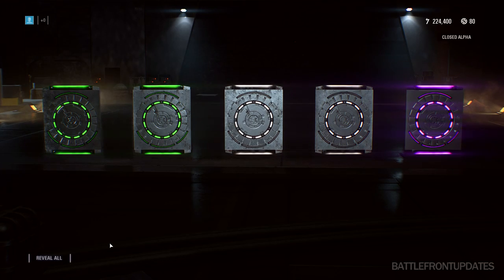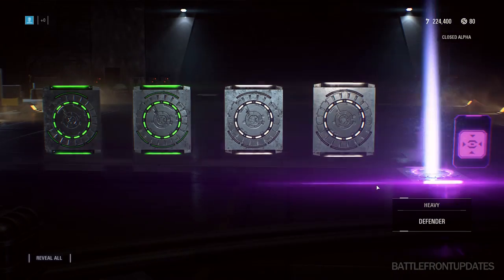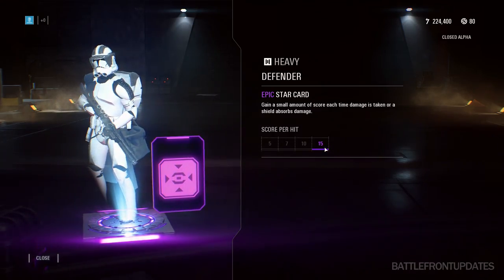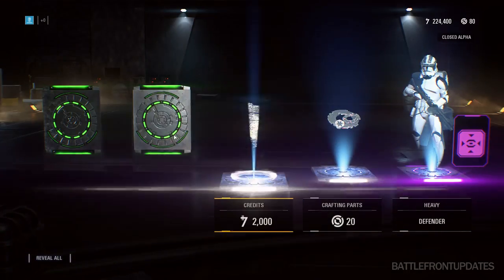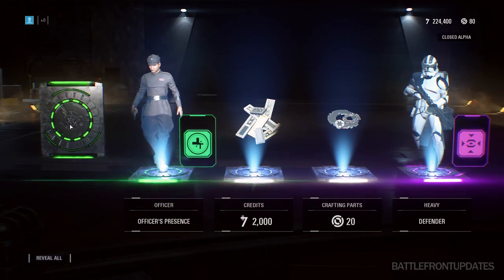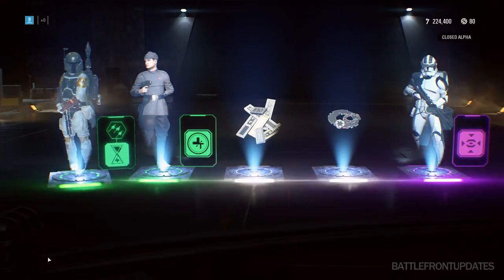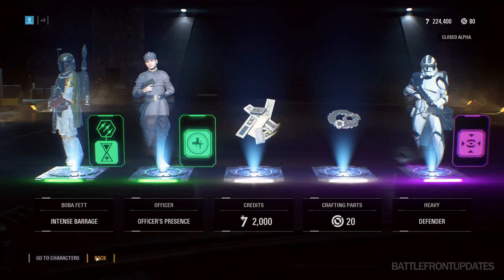So what do the crates actually contain? In this version that we played it was mostly star cards, but also crafting parts and sometimes credits. You can get star cards of different rarities, and the higher rarity of the loot crate the higher chance you have of getting better star cards, which makes a lot of sense.